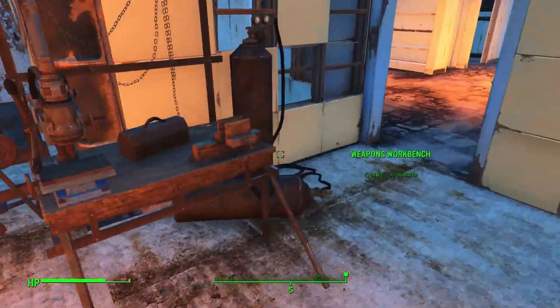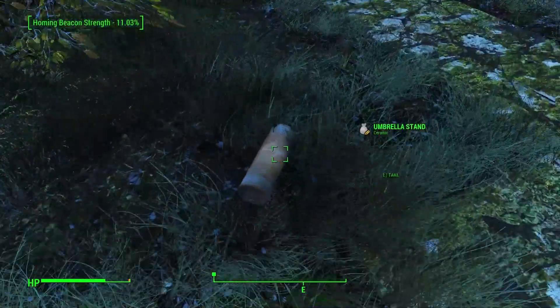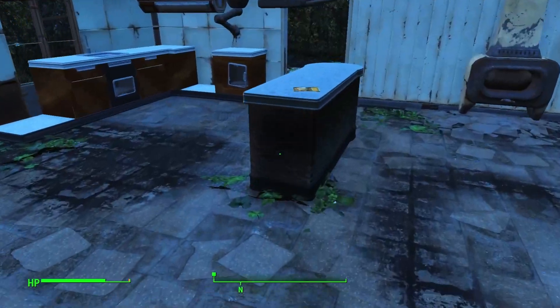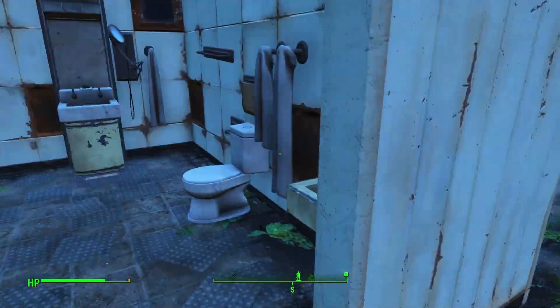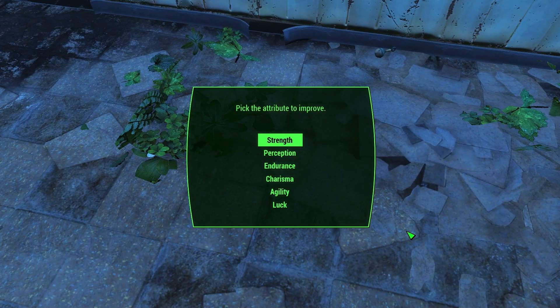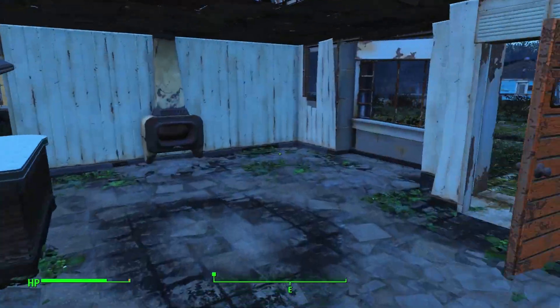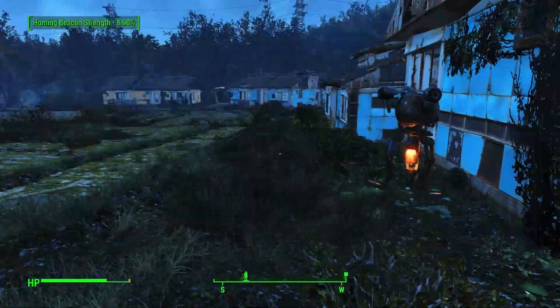One other thing I wanted to do: get the issue of Grognak and get the SPECIAL book. Intelligence is already maxed out, so we're going to put it into endurance — get ourselves a little more health, a little more action point regeneration, and get that much closer to Aqua Boy.